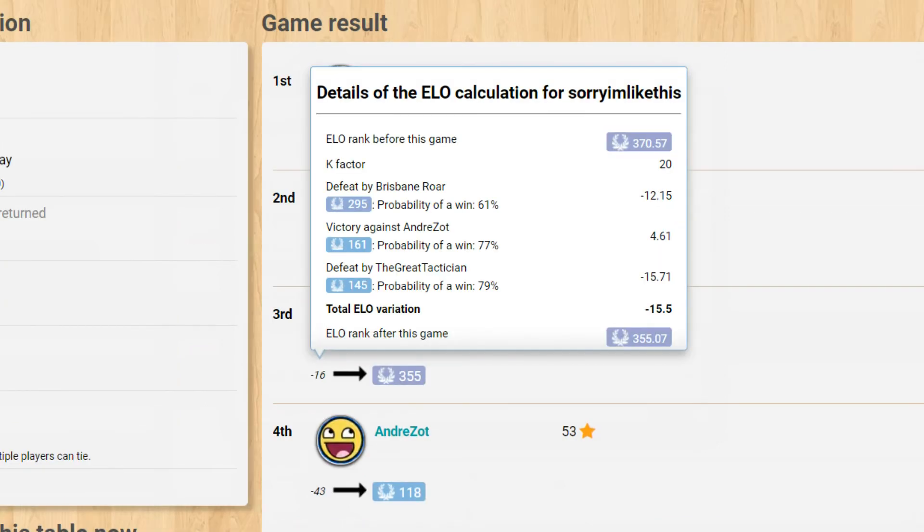The formula changes slightly when working out your ELO for games with more than two players. Each person who places above you will count as a loss, while each person you place above will count as a win. This part of the calculation is normal until we reach the end result, where another multiplier is added depending on the number of players in the game.